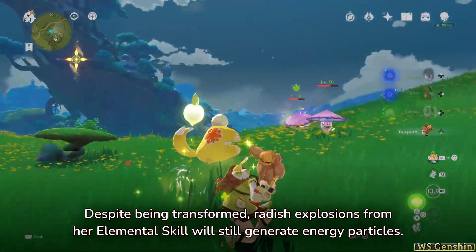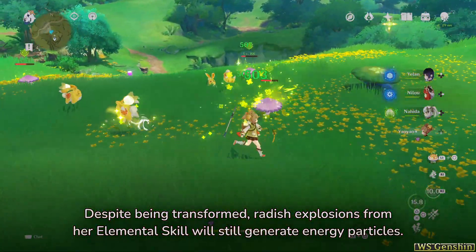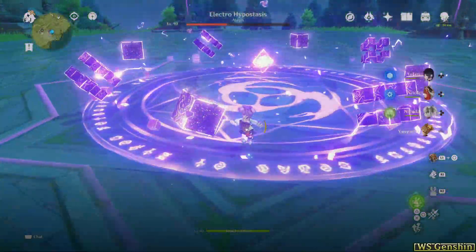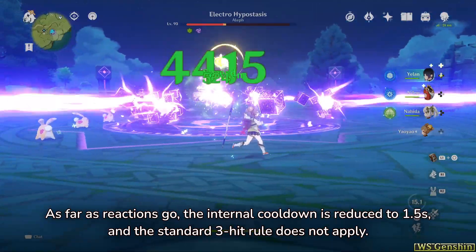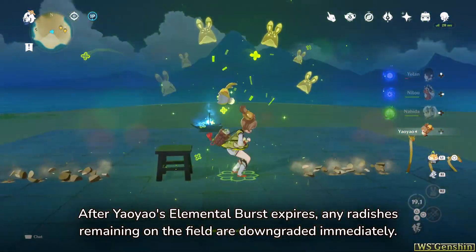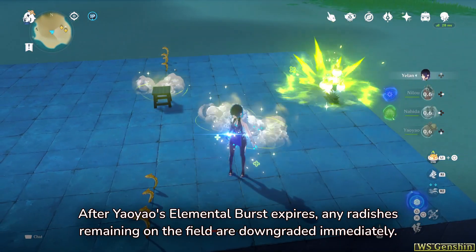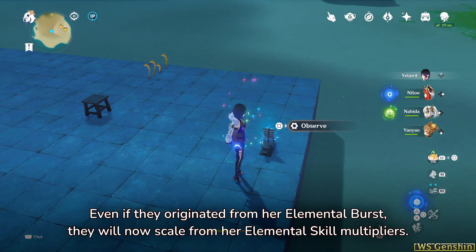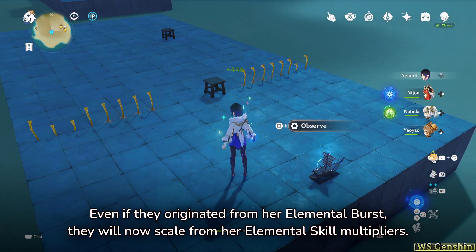Despite being transformed, radish explosions from her Elemental Skill will still generate energy particles. As far as reactions go, the internal cooldown is reduced to 1.5 seconds, and the standard 3-hit rule does not apply. After Yao Yao's Elemental Burst expires, any radishes remaining on the field are downgraded immediately. Even if they originated from her Elemental Burst, they will now scale from her Elemental Skill multipliers.